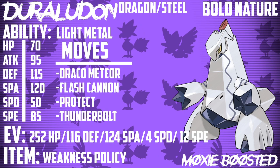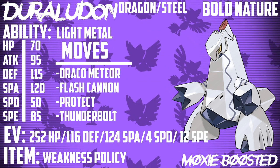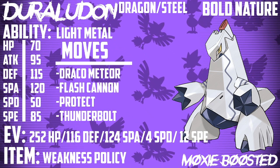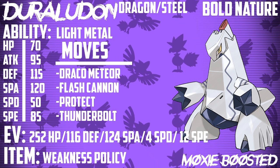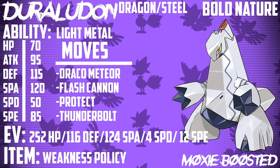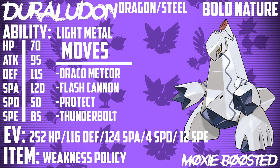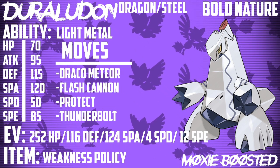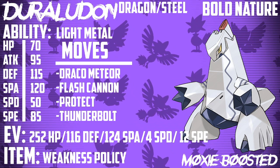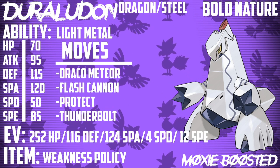The first set I have for you today — and I have three — is going to be a Weakness Policy set. While my other moveset guides weren't as particular about EVs, the guides coming out over the next couple of days are going to be very specific. Now that we've had an unofficial tournament and we've seen usage stats from what's available online and what people are leaning towards, we know what to prepare for. These are EV spreads I made specifically for Duraludon.